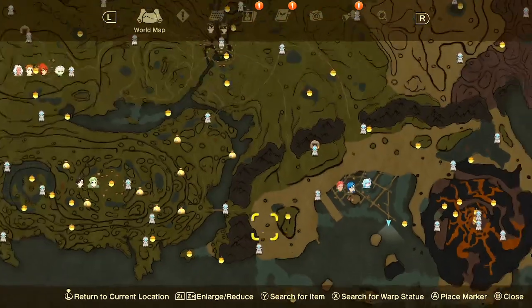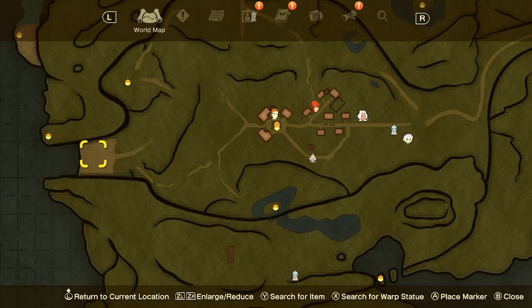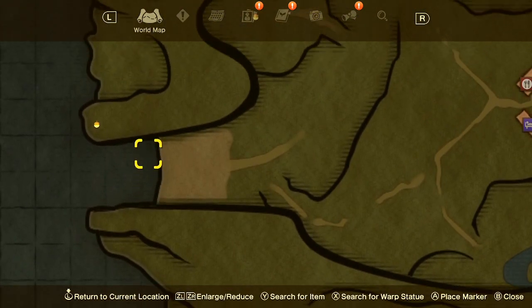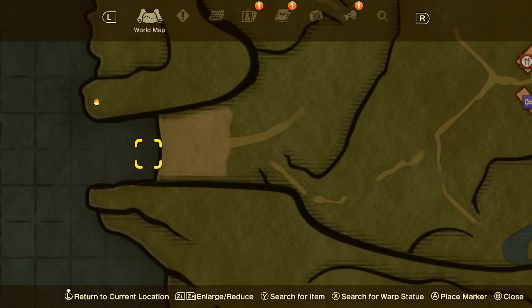The first place you're going to start fishing is down here in Lichtenberg. This is the beach where you'll catch sardines — there are two fishing pods here and they both only have sardines in them. You'll be using the very basic fishing pole, and you do not need bait to fish those sardines.